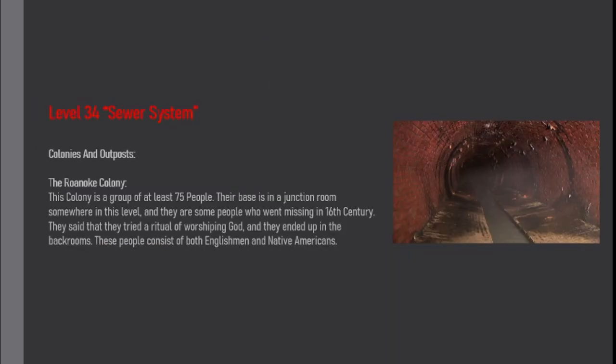Colonies and Outposts: The Roanoke Colony. This colony is a group of at least 75 people. Their base is in a junction room somewhere in this level, and they are some people who went missing in the 16th century. They said that they tried a ritual of worshipping God, and they ended up in the backrooms. These people consist of both Englishmen and Native Americans.